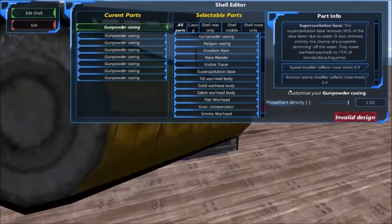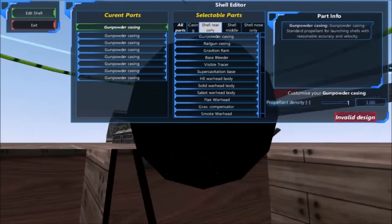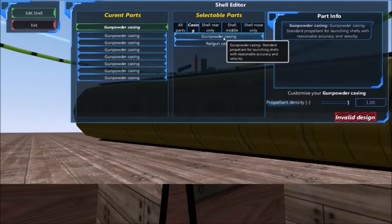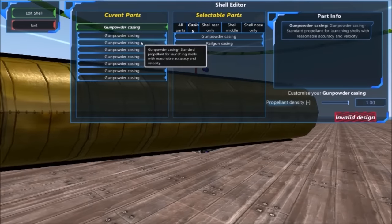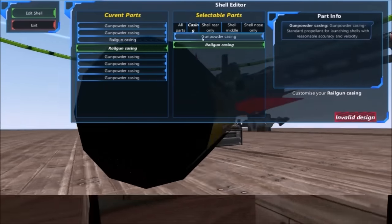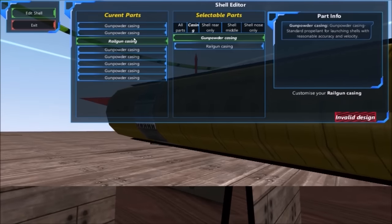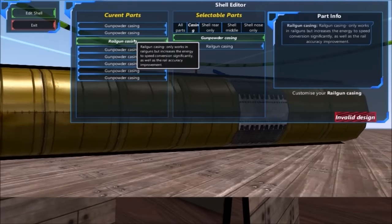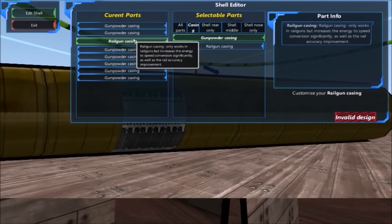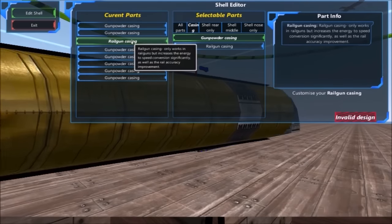Now here's where the fun part begins. We have different types of shells — let's start off with our casings. We have gunpowder and railgun. Since we have a railgun, it is good to put 1 or 2 on this little gun, but for purposes we're going to put 1. So we have 2 gunpowder and 1 railgun. The railgun casing only works in railguns, but increases the energy to speed conversion and accuracy. You don't have to do gunpowder, but it really helps with speed.